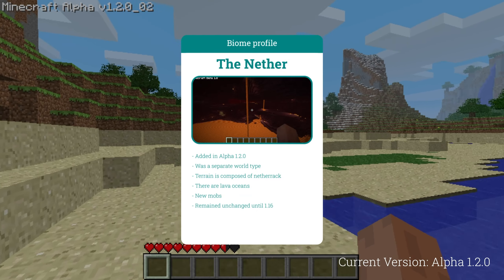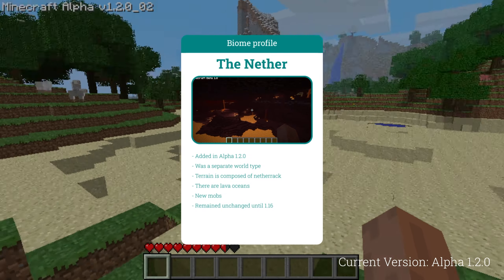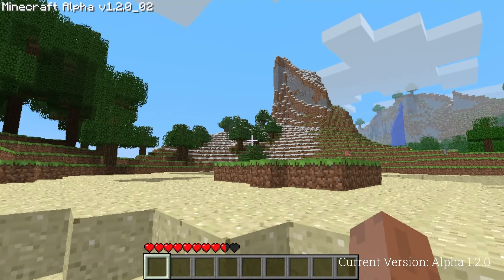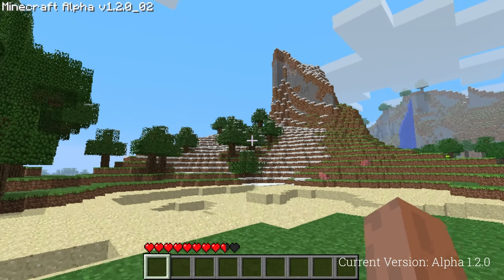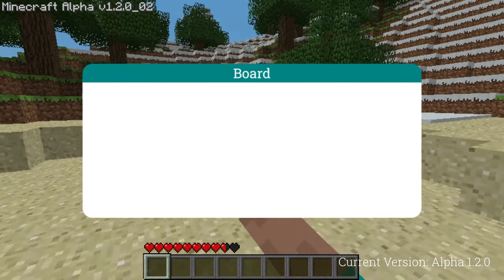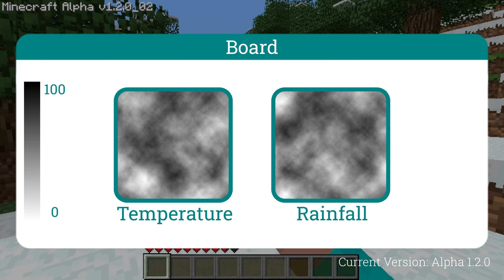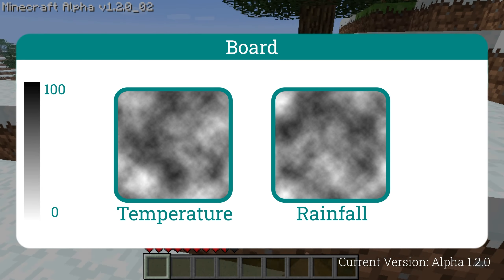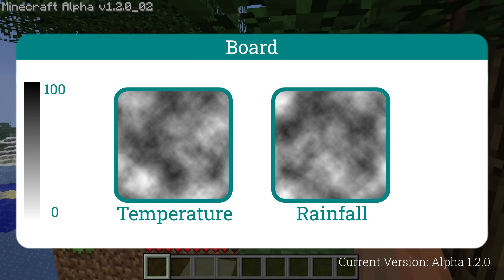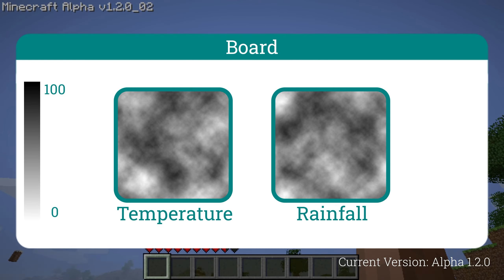It was quite simplistic, which it remained until 1.16, but it was a welcome addition nonetheless. Biomes used to be generated making use of two Perlin noise values: temperature and humidity. Perlin noise is a gradient noise that assigns every point a decimal value between 0 and 1, and is quite useful for procedural generation. If you want to play around with it yourself, there are quite a lot of procedural noise generators on the internet, one of which I utilized for this video.